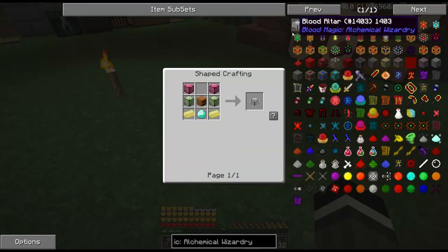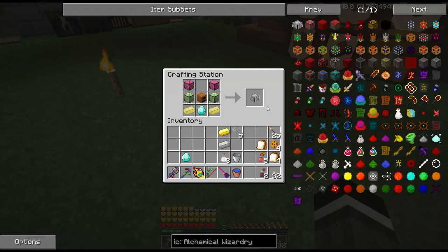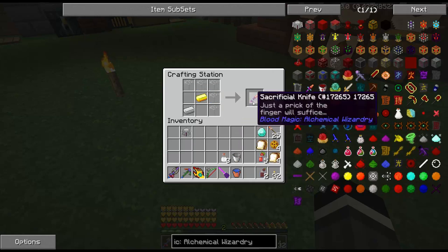But now suddenly I'm going to use up two of those three blocks, and now I really have to go digging in the dream world again. And we're going to start with this blood altar. The other thing we need is a sacrificial knife — I think it's like that, yes.